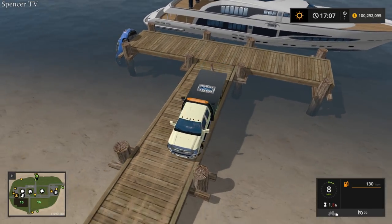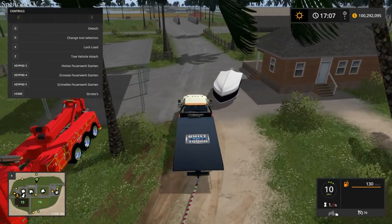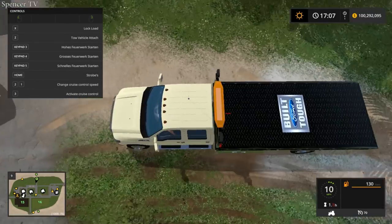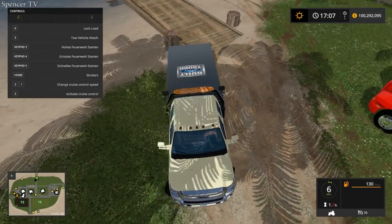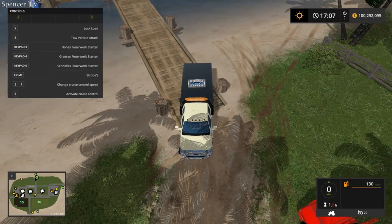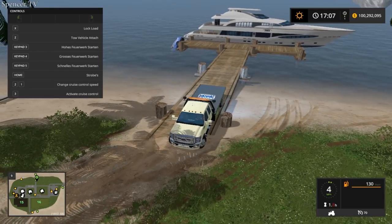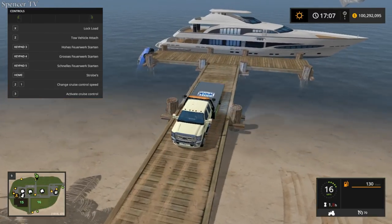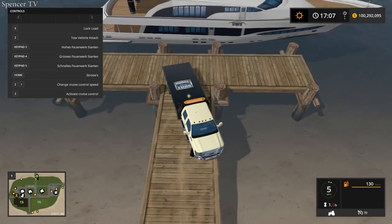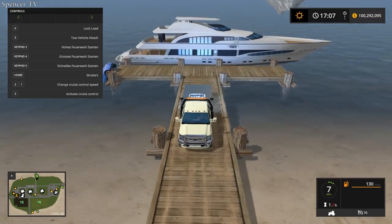We're gonna have to take the tow bar off - I got stuck back there with it. We should still be able to hook up with our hitch. The reason I want the tow bar is you can grab it, move it up and down, and it works really good for situations where you really gotta yank it and pull it out. This is so tight.